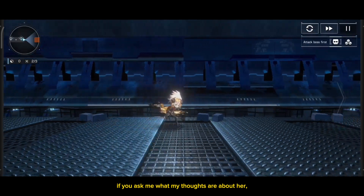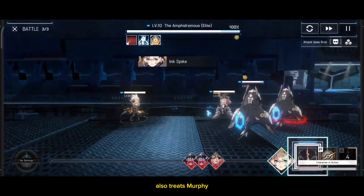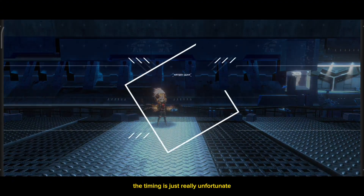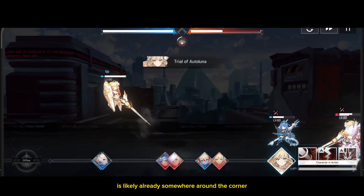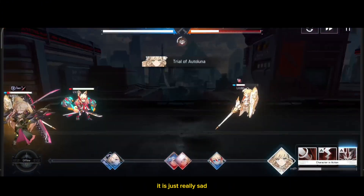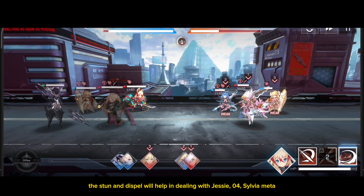If you ask me what my thoughts are about her, I can only answer: with the right team setup, she can be really annoying to deal with in arena. Even more so, assuming O4's AP cut also treats Murphi the way it treats Glycine. Now, is she worth summoning? The timing is just really unfortunate, so my answer is no. The reason is because the Supernova Rela banner is likely already around the corner, so we can't waste our resources on a regular unit. It is really sad, because to me, her kit is really good and I know how to use her. The stun and dispel will help in dealing with the JC, O4, Sylvia meta.